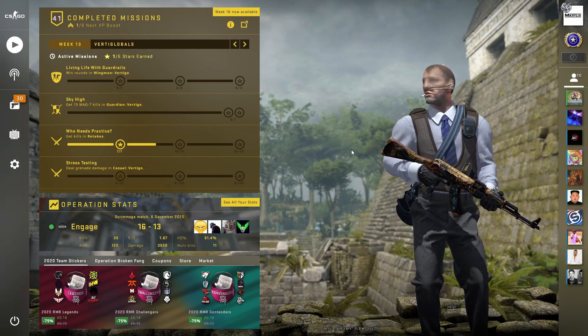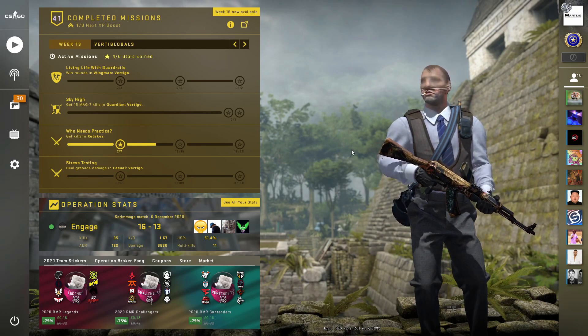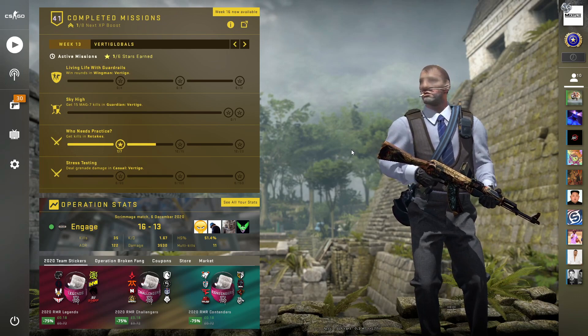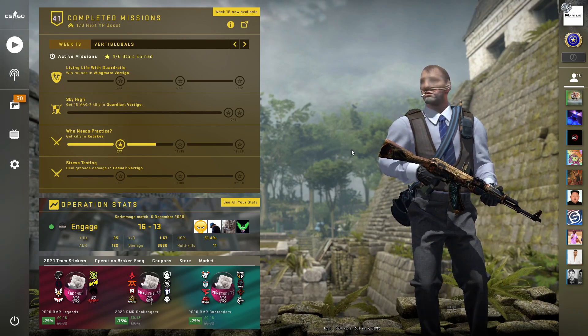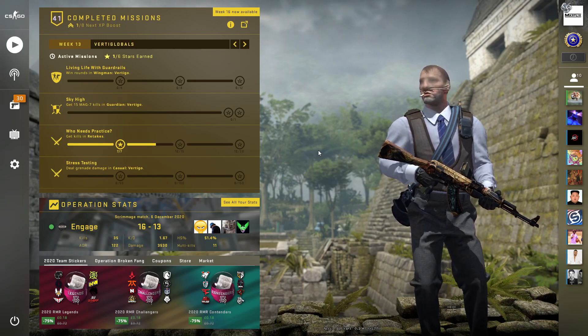Welcome back to another video on the channel. Today I'm bringing you three profitable trade ups for you guys to try at home - fairly cheap, ranging from three pounds to seven pounds, fairly low risk. Let's jump into the first trade up of the day.